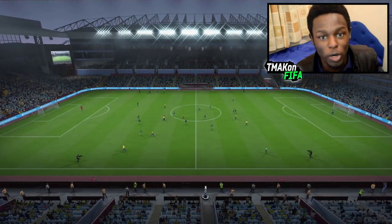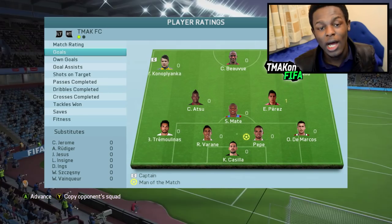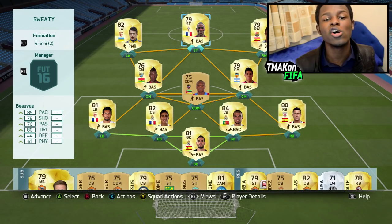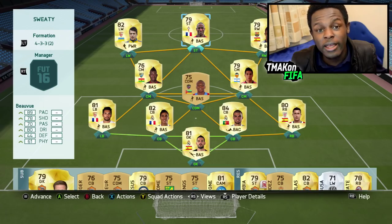We managed to pull off a 1-0 win. Man of the match was Pepe — we actually had three players on the same rating of 8.3. Our only goal scorer was Perez. For anyone looking to build this team, it only goes for 20k coins so it's not that expensive. If you do try it out, let me know down in the comments — I actually want to see how many of you guys try it. If you enjoyed the video make sure to drop a like, and subscribe for more squad builders and other FIFA-related videos.